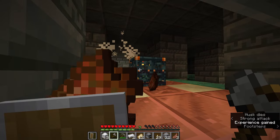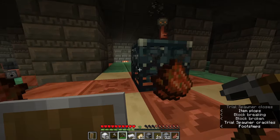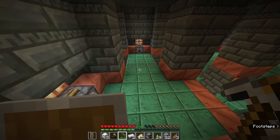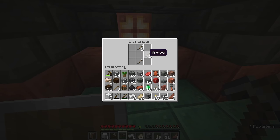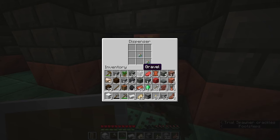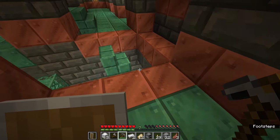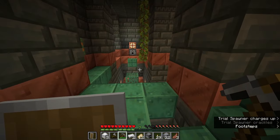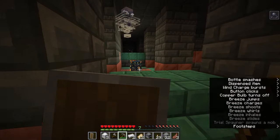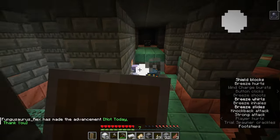We have defeated all of the monsters and this spawner has gifted me a key. I now have three trial keys. They've got dispensers with some awesome goodies in here — snowballs and a lingering potion of poison, which could come in very handy. And there we go, it's a Breeze — one of the new mobs in the game! I've never fought one.